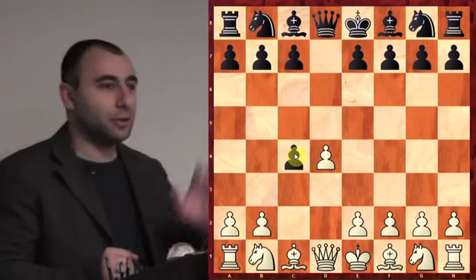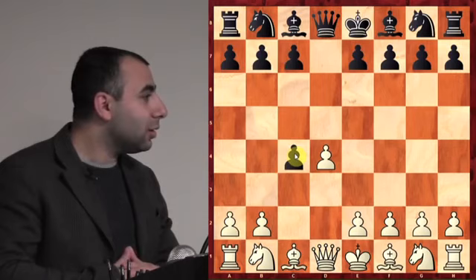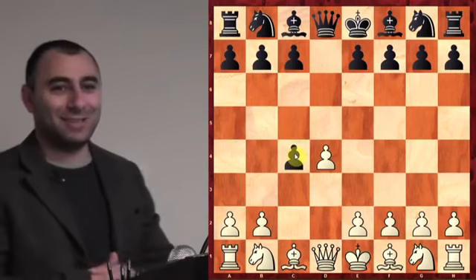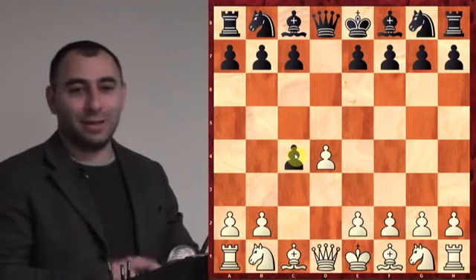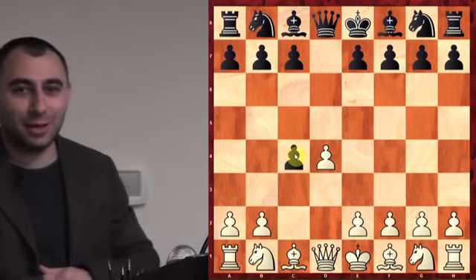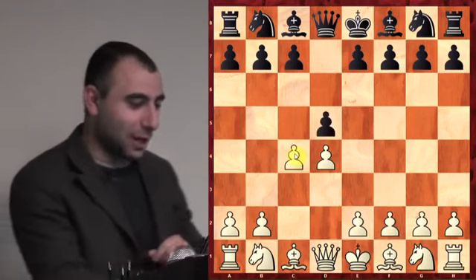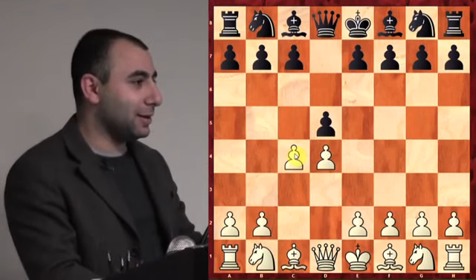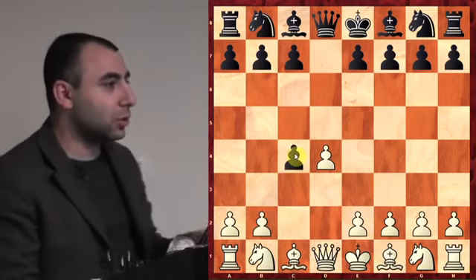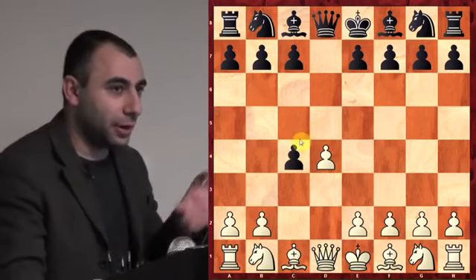Is anybody familiar with this opening? A student responds they play it every time. The name is the Queen's Gambit Accepted — because black is accepting, taking the pawn. Remember, when you take the pawn it's called Queen's Gambit Accepted. I will be checking this, so I want everybody to pay attention.